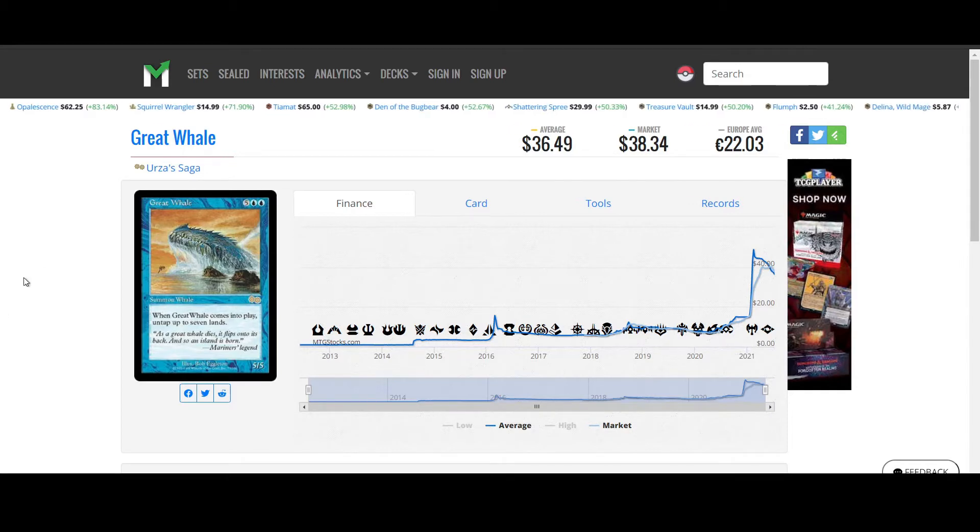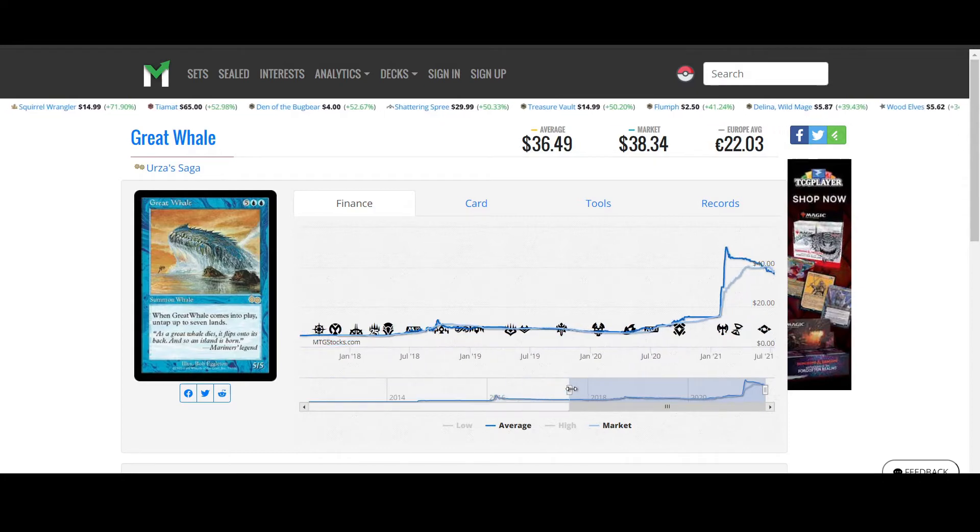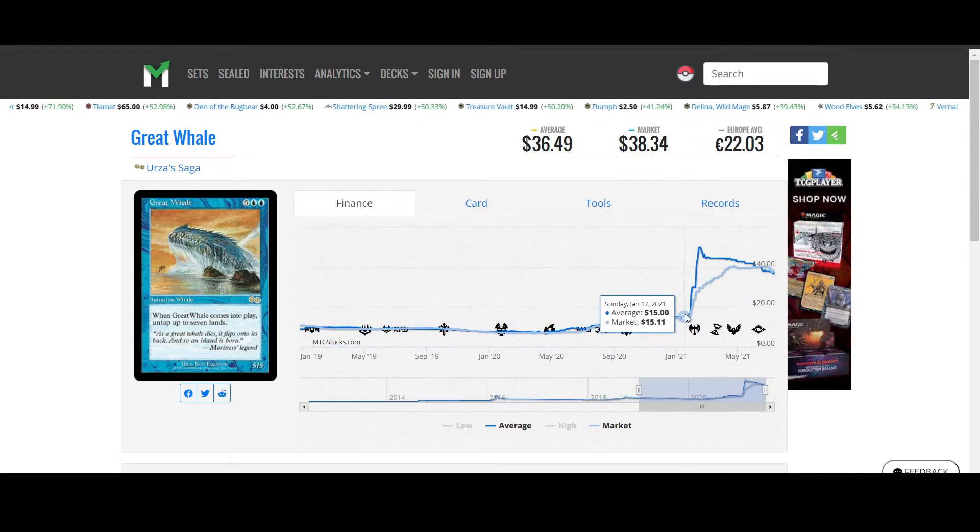So the first card is Great Whale. You can already see the massive spike that came out of it. Maybe I did track this card to a certain point, but if it was $15 a while back on January 25th I probably didn't get to it. By the time I started reviewing these cards, most cards were cheap to begin with and then got expensive while I was continuing doing my review.